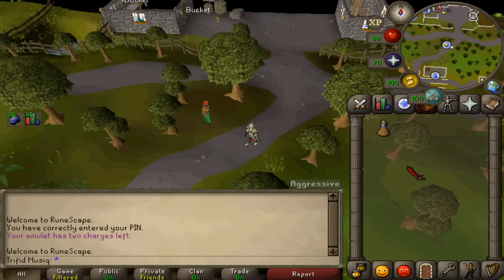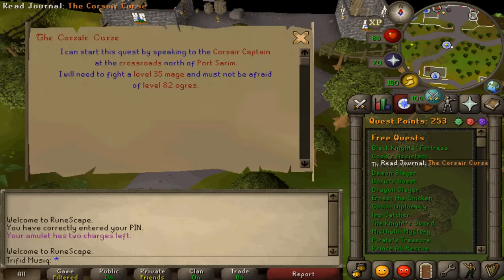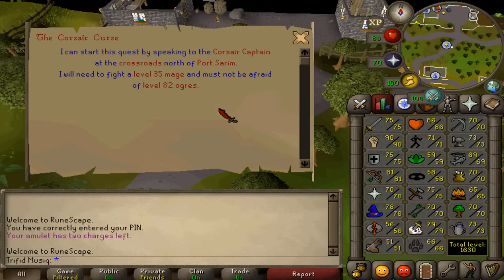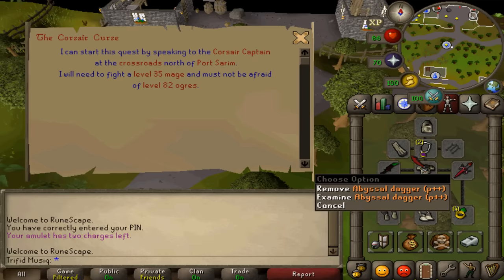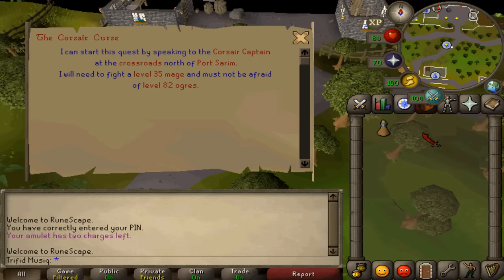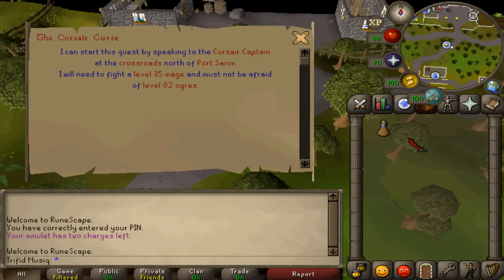Welcome to my guide on how to complete the new free-to-play quest, the Corsair Curse. There are no quest or stat requirements, but you will need to be able to fight a level 35 mage. There are no item requirements, but I suggest you bring a weapon to kill that level 35, some weight-reducing armor, and one stamina potion. If you are free-to-play, just bring approximately 5 regular energy potions.